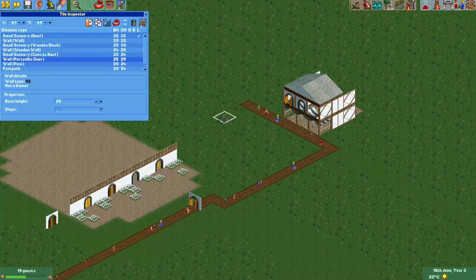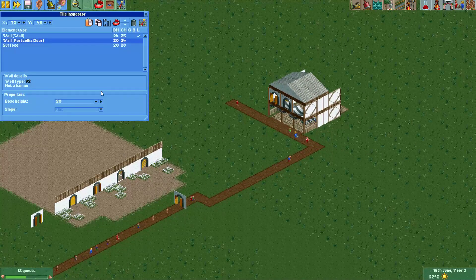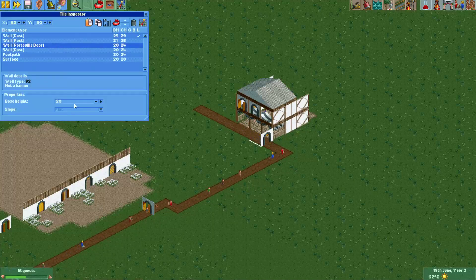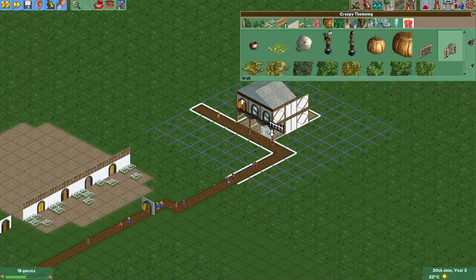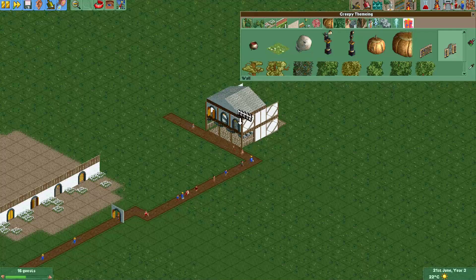Another cool trick that you can do with this: I'll just copy again this portcullis door, but now I'll paste it on this side — not on this tile but on this tile. It's important, I'll show you why. Now we'll just rotate it, and now we can place something behind it, like this wall from the creepy set for example. And this actually works great to make nice looking windows for your little building.